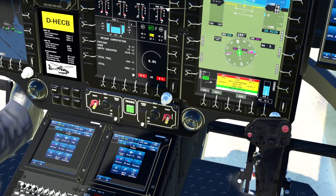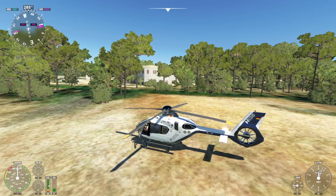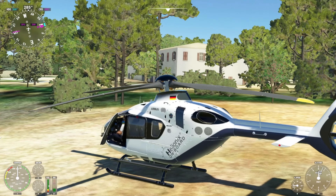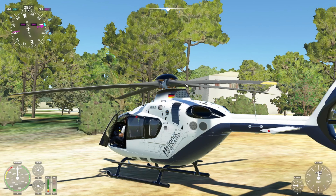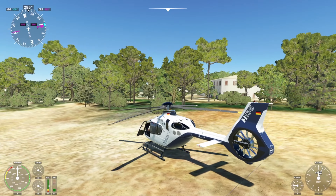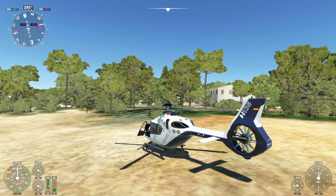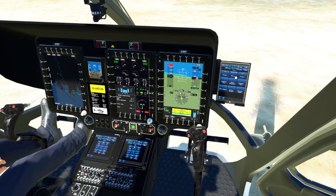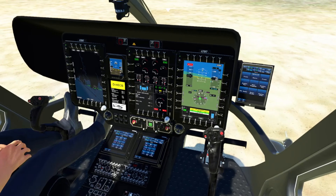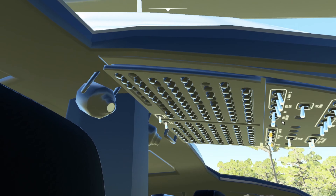So we'll start up the engines — engine 2, engine 1. Now we can hear the engine starting. You can see the rotors move when I move the cyclic, which is a really cool addition. Whilst the engine is starting we'll close the front seats. Make sure the collective is down. Seats are closed. Now the engines are nearly started so we'll turn off the standby battery.